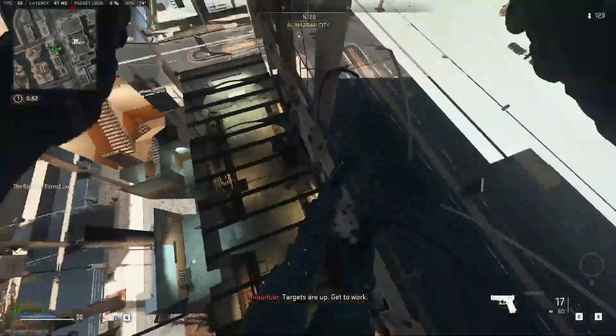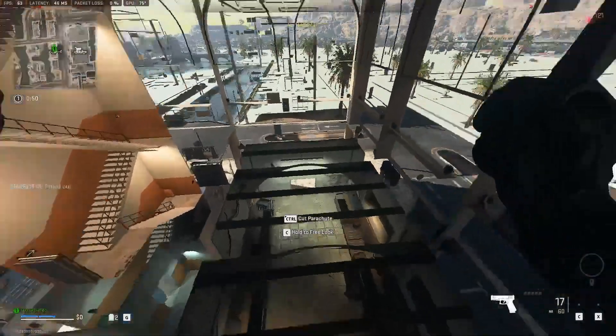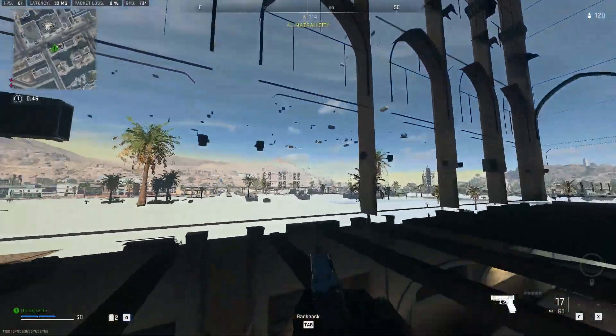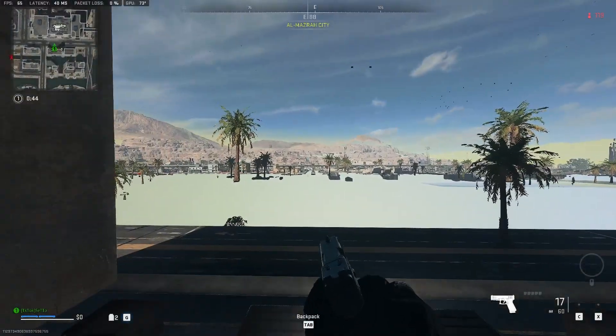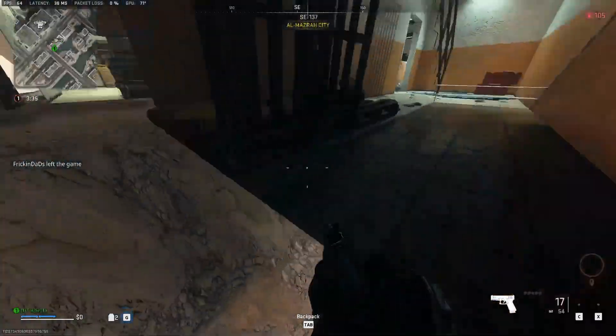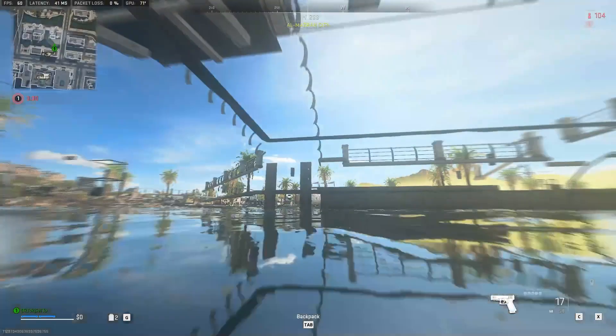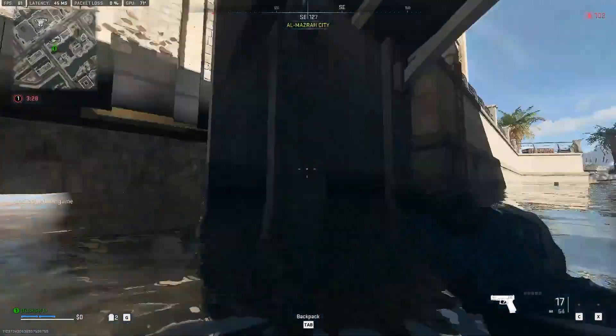What I did there is I fell right into the building, and as you can see I am inside of it. This works differently on every building in the game — some will get you into a better spot, some will get you kind of stuck. This one here eventually leads me under the water and I can't go anywhere from there. It's super crazy — we have under-the-map glitches day one Warzone.